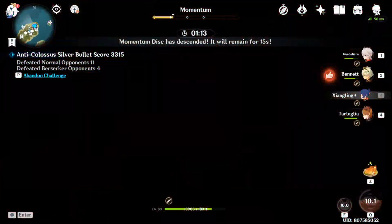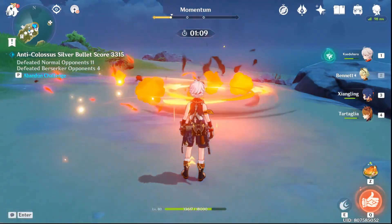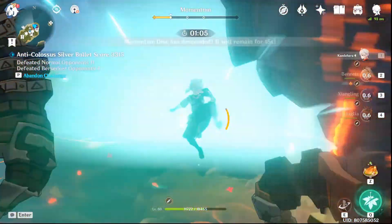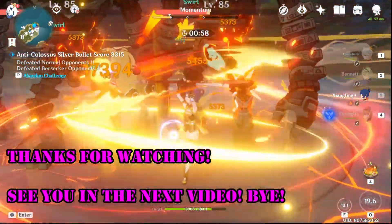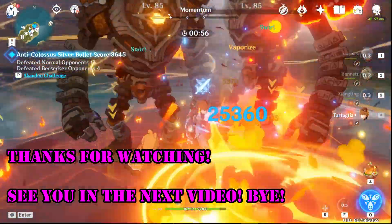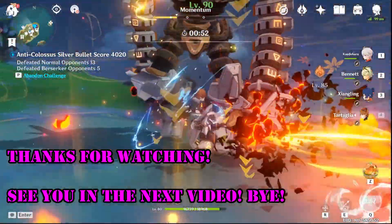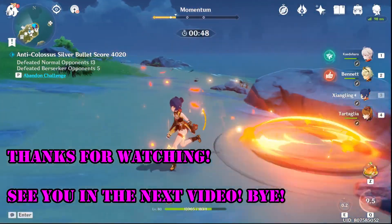This does not mean that Sucrose's buff is not good — she will still remain a valuable asset to players. In fact, we will be using both Kazuha and Sucrose when attempting the Spiral Abyss, as we will need two teams. Tell me what you guys think in the comment section below, and don't forget to like, subscribe, and share if you liked this video. Thanks for watching, and I'll see you in the next video!